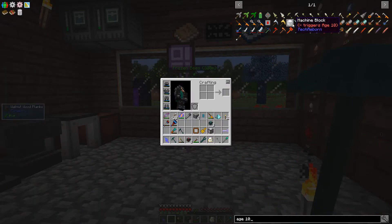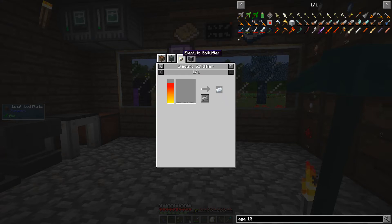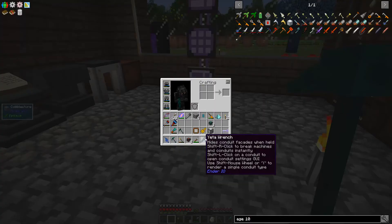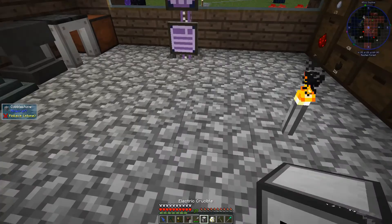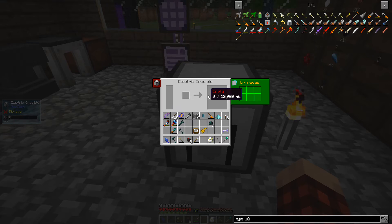To get to the Technological Age, let's type in Age 10. There we go — we need a machine block, and a machine block is made from refined iron ingots. To make the refined iron ingots you need an electric solidifier. Okay, so we have this thing and I guess we can put it down. RF goes in here, something goes in here, and something goes out there.